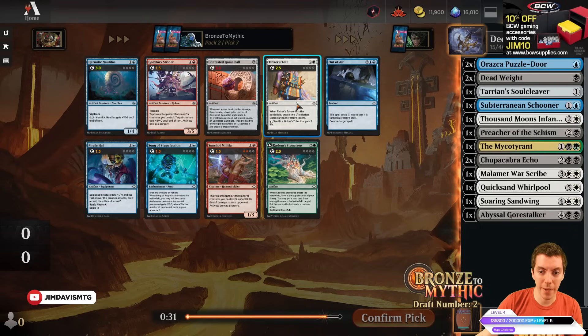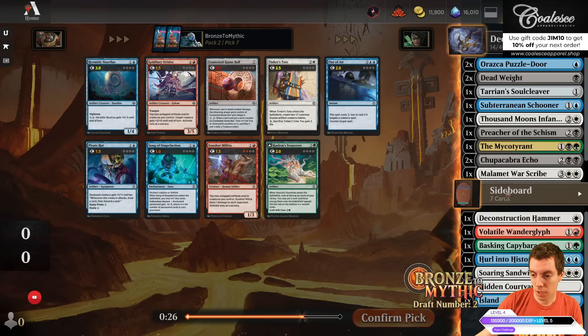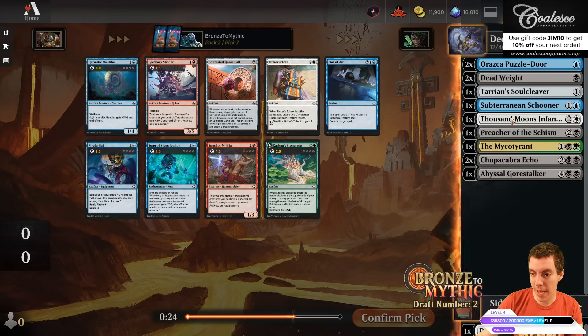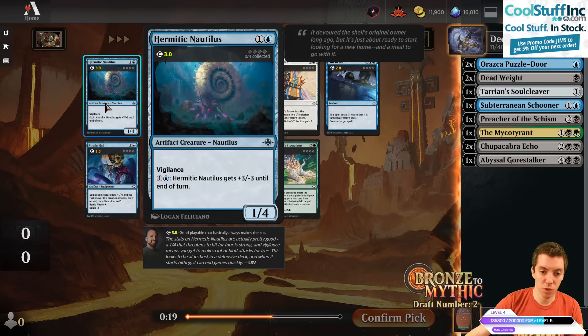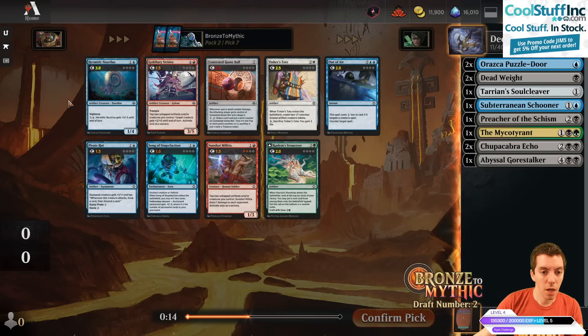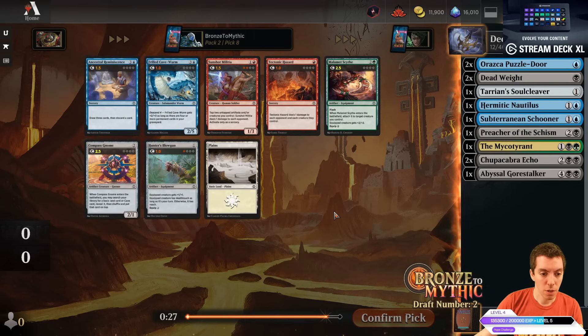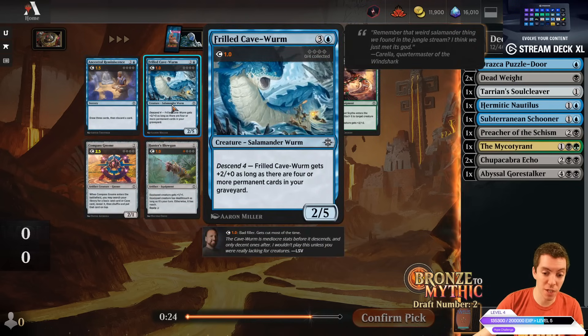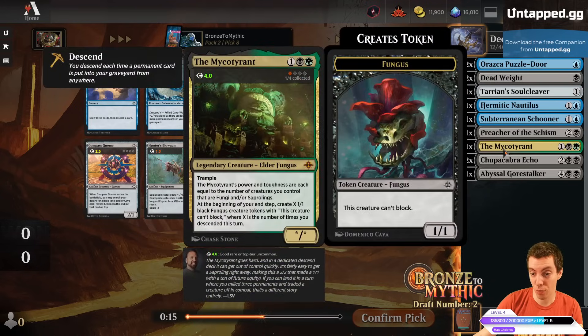I think we're just off the white train. Let's get these white cards out of here — we're in blue-black. Maybe splash the Myco Tyrant. So Nautilus is pretty cool: it's a 1/4 Vigilance for two with a pump ability, cheap permanent. We get the Frilled Cave Worm — reasonable if we're descending super hard. Compass Gnome can help us find our splash. I think the Myco Tyrant does seem really, really good in our deck. I'll just take the Gnome.